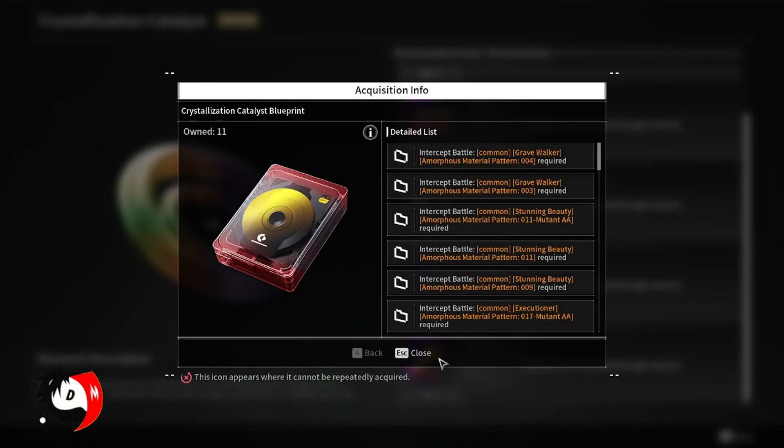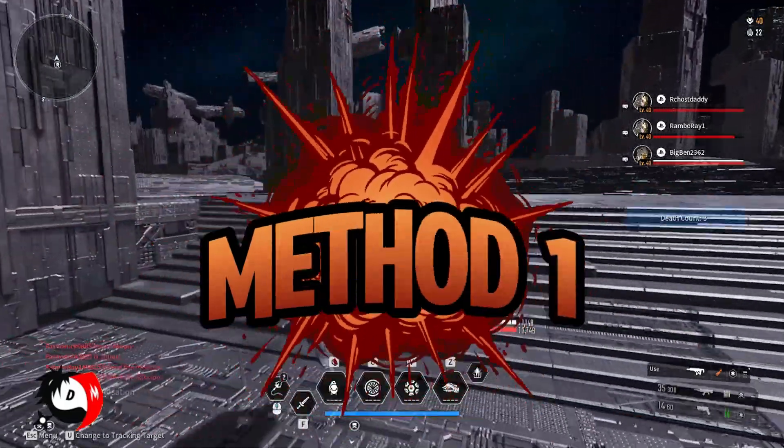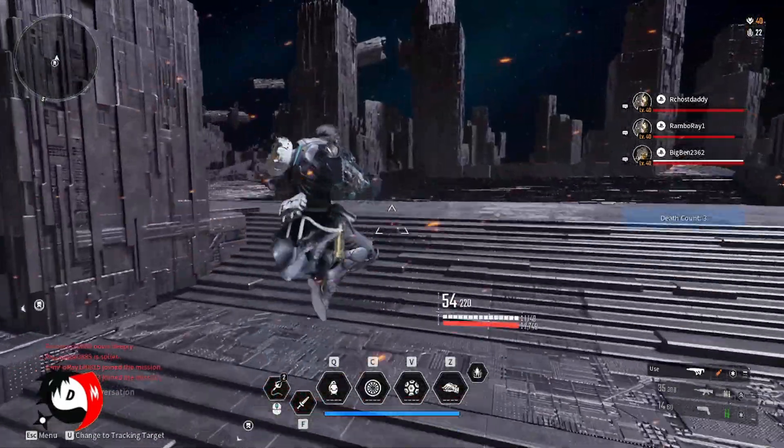Lastly, we have the Crystallization Catalyst Blueprint. There are a lot of ways you can acquire it, but there are only two methods I think are the fastest: number one being farming a Colossus, and number two being farming for Void Fusion Reactors.